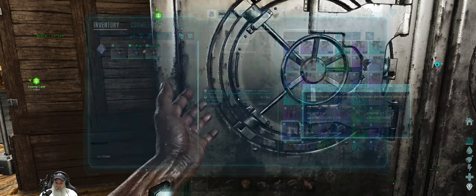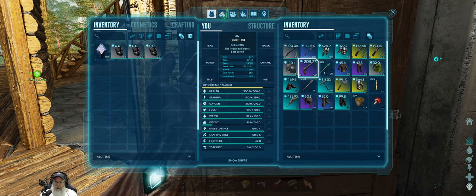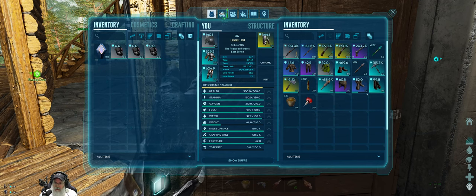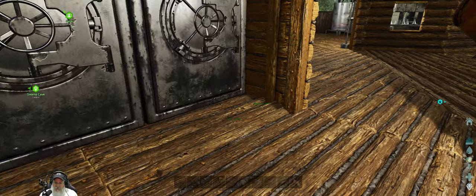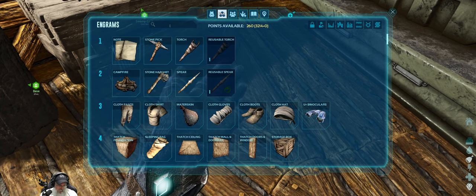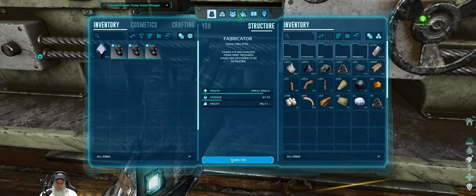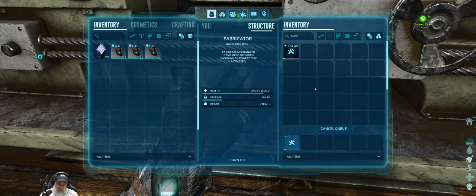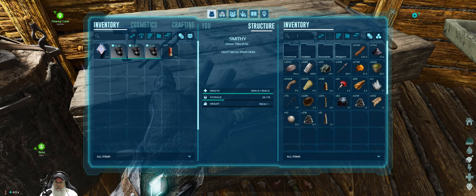Flak has maybe less heat resistance — yeah, let's just wear flak, it'll make us a hell of a lot tougher. If I lose this high-level armor in there I'm gonna cry, but we gotta get going. You know what, I think even though it's primitive, I really think we should make ourselves a pump shotgun — it's just going to help so much with the bugs. We can probably make two, and we have 60 shotgun shells — let's make some more.